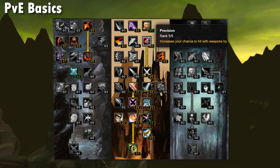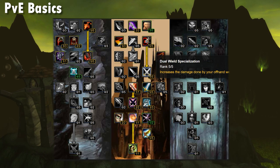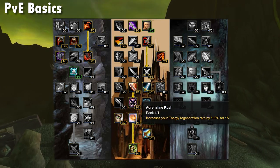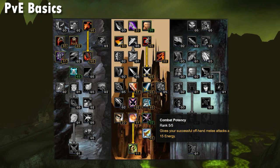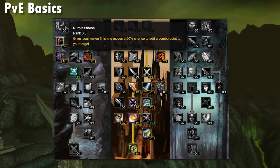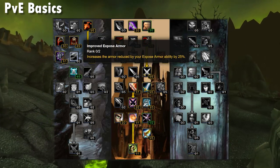The Combat Sword spec is pretty locked in at 20-41-0 with 2 points being changed if you decide to run Improved Expose Armor, but usage is pretty rare due to the interaction with Devastate. The spec is very close to the sword spec from Vanilla — Improved Backstab swaps with Improved Slice and Dice, which is nice. We take Vitality for a 2% Agility bump and one point in Nerves of Steel to push down to Combat Potency and Surprise Attacks. In the Assassination tree we're taking pretty much all the no-brainer picks familiar from Vanilla, with the only variable being 4 points in Vile Poisons.